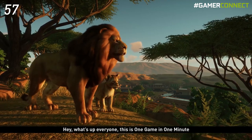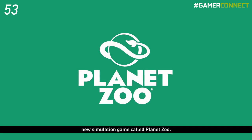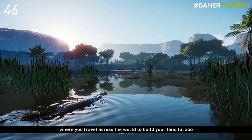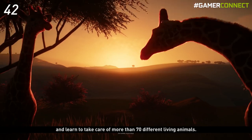Hey, what is up everyone — this is One Game in One Minute, and today we're going to talk about Frontier Development's new game called Planet Zoo. Planet Zoo is a building and management simulation game where you travel across the world to build your fanciful zoo and learn to take care of more than 70 different living animals.